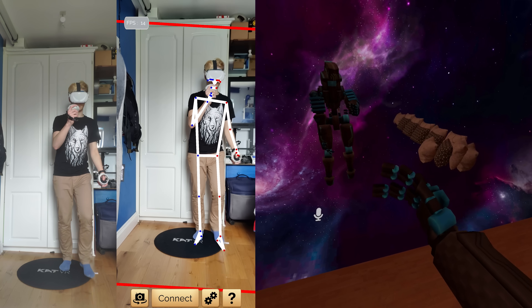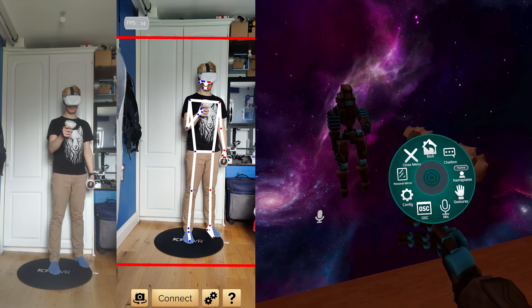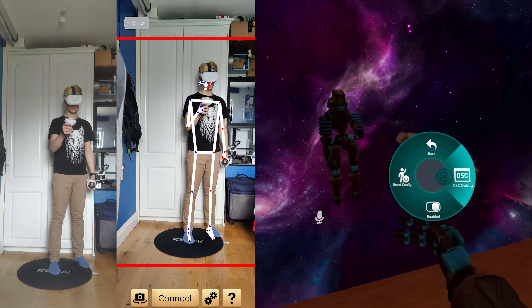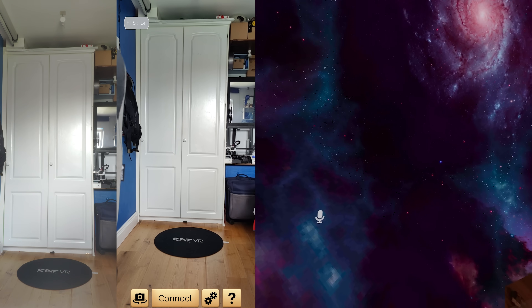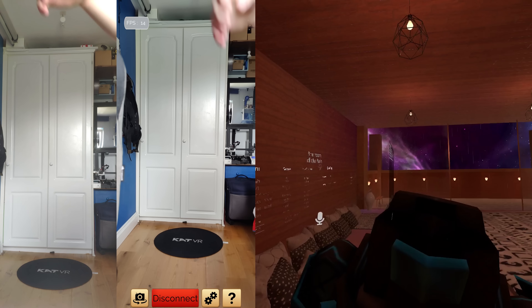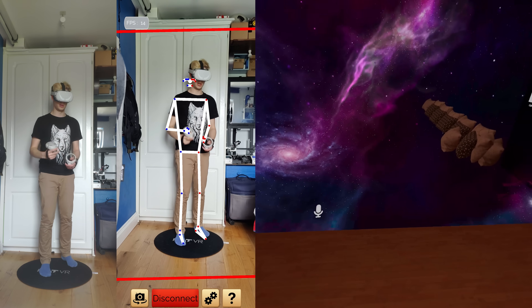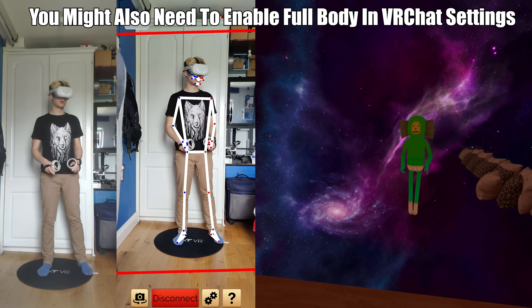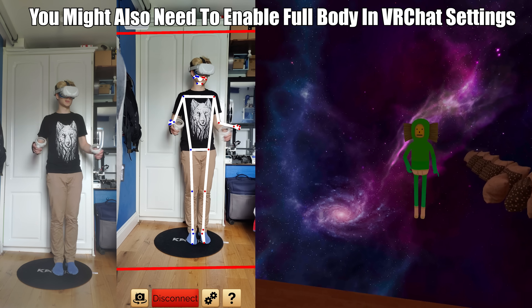The first thing you want to do when you jump into VRChat is hop into your Actions menu. Inside your Actions menu, go into Options, then OSC, and enable OSC tracking. I also like to enable the OSC debug window, as that will tell you if OSC is definitely connected. Then on your phone, press the Connect button once you've typed in the correct IP address. In the OSC debug window, you should see your trackers show up. Then go into your menu and click Calibrate Full Body — and you now have full-body tracking inside VRChat with nothing but a Quest and a phone.